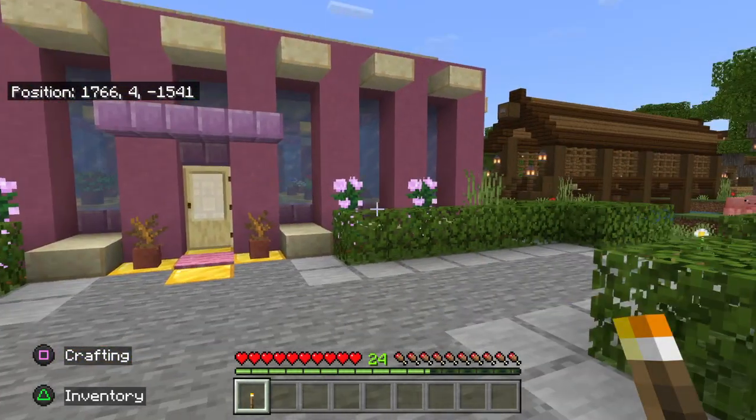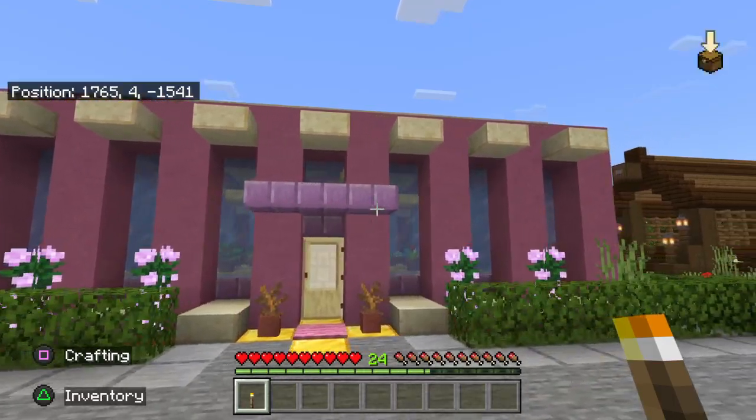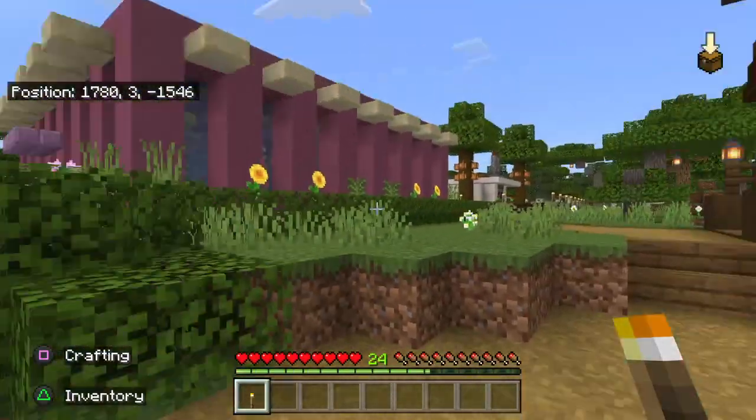Hi, this is Phoenix Genesis in my super flat world with the default texture pack. Back in December I showed you this nice little flower shop, and I want to show you this nice bridge.